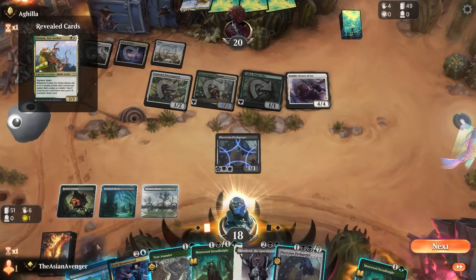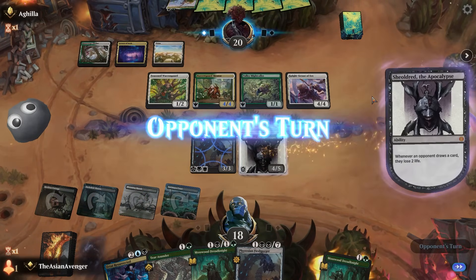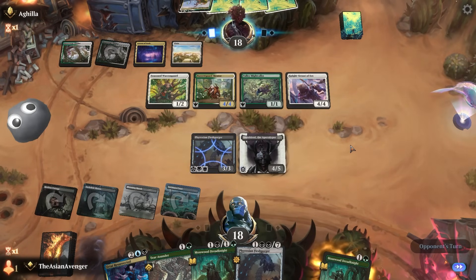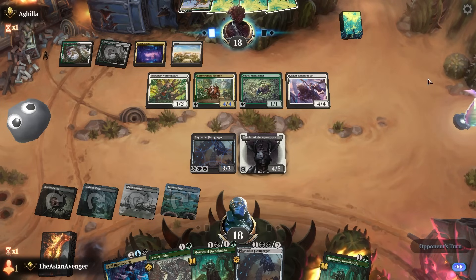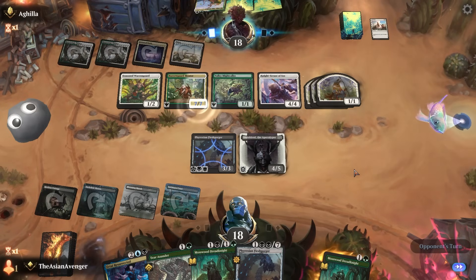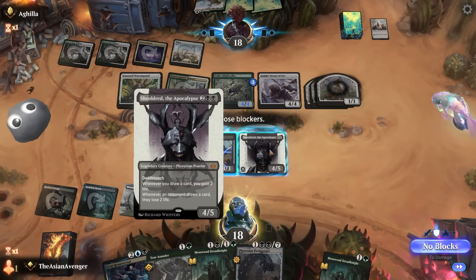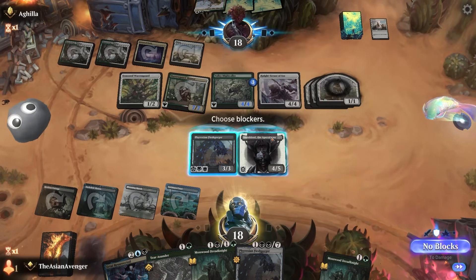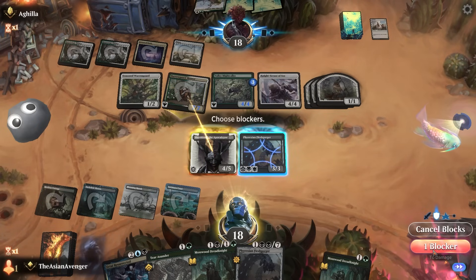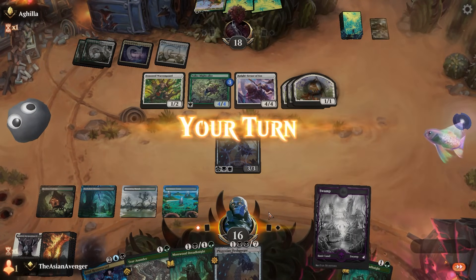Sheoldred is pretty nice — brand new card by the way. If the opponent doesn't have an answer to Sheoldred that's even better. I assume they're just pooping out rabbits and might play Get Lost. They're making some big rabbits, so I need to figure out what I'm doing. Everything they have has trample randomly. I guess if I get rid of the thing that keeps getting bigger — I'll still take three but I get rid of the massive 7/7. They're going to play Lórien or Phineas or whatever.